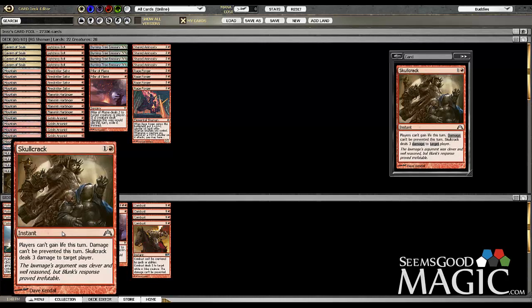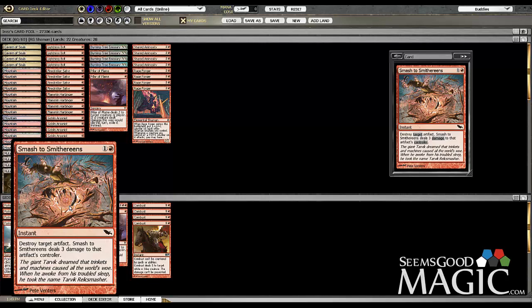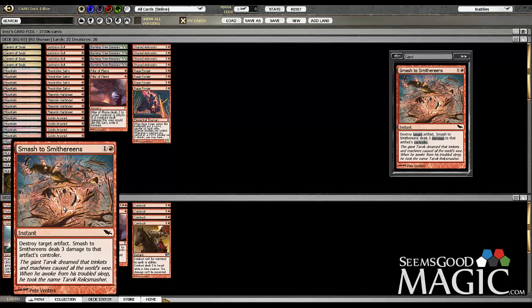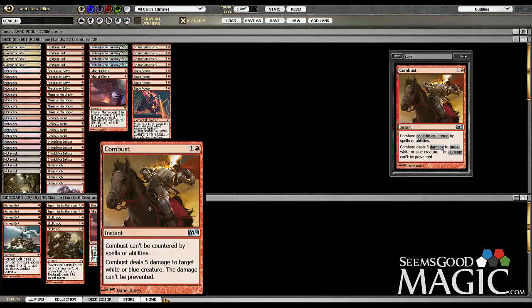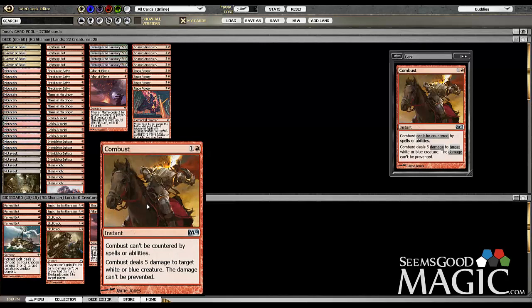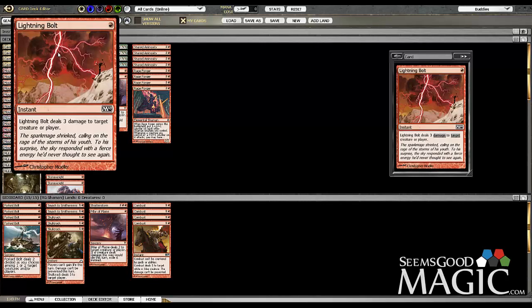Skull Cracks are for Batterskull, any other form of life gain, even Kitchen Finks maybe. I'm not sold on Skull Crack yet. Smash to Smithereens is important for Birthing Pod, Spellskite, stuff like that — I like that it punishes their life total as well. It's obviously good against Affinity since it destroys one of their creatures or Cranial Plating and deals three damage. Shatterstorm is awesome — pretty much a one-sided Wrath against Affinity. Combust is for the Splinter Twin combo decks. I didn't fork up the 12 tickets to get the Spellskite, so Combust is a nice way to deal with Deceiver Exarch since they can't Spellskite it or counter it. However, it doesn't stop Kiki-Jiki, so I have to keep that in mind.